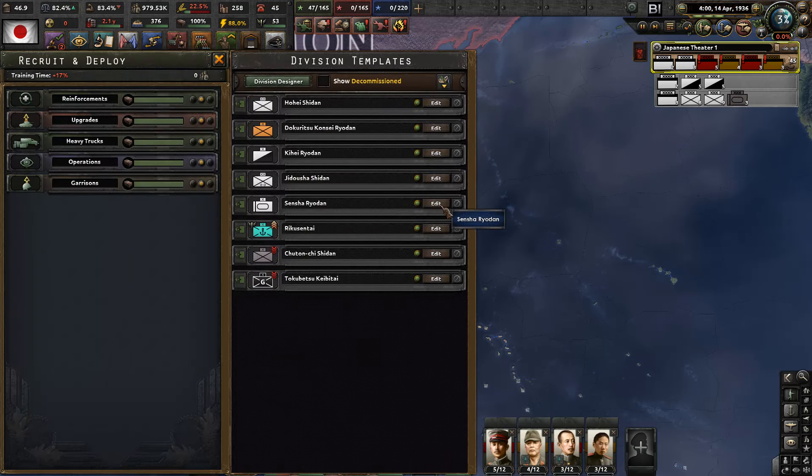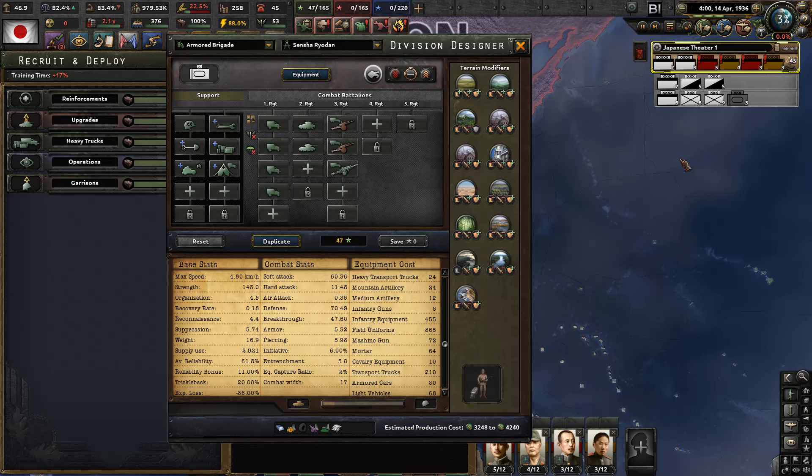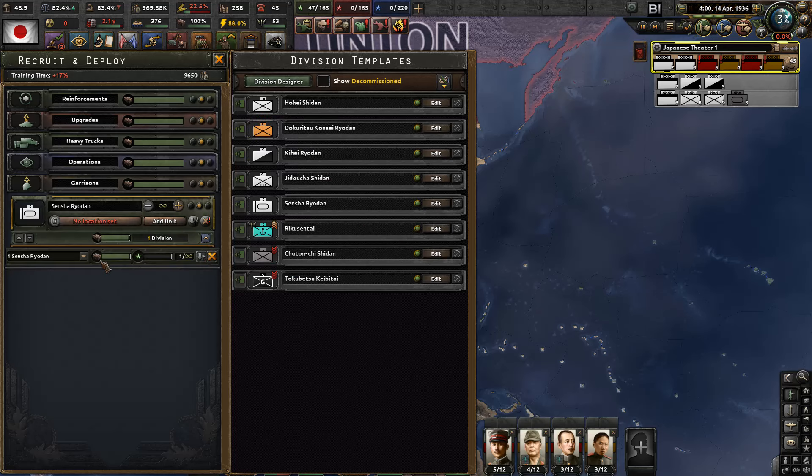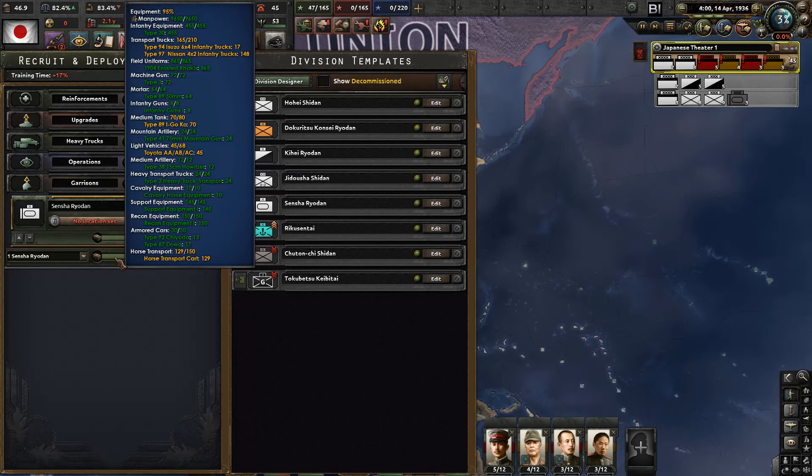The tank division is actually a combined arms division - it's with another tank division using medium tanks, 80 of them. So if I put you up for production right now, you would be missing about 10 medium tanks.